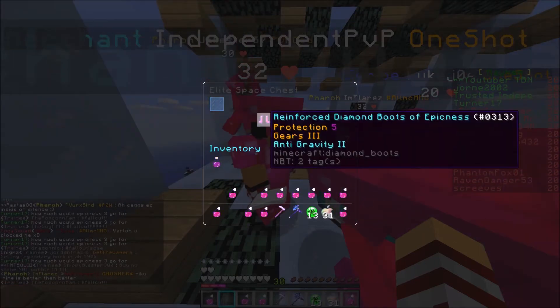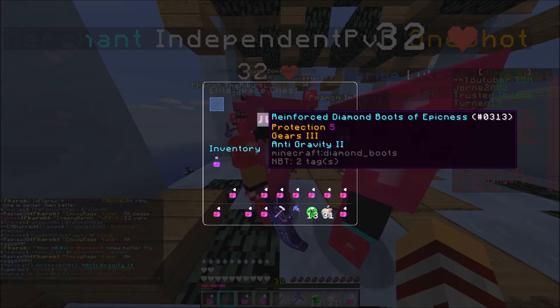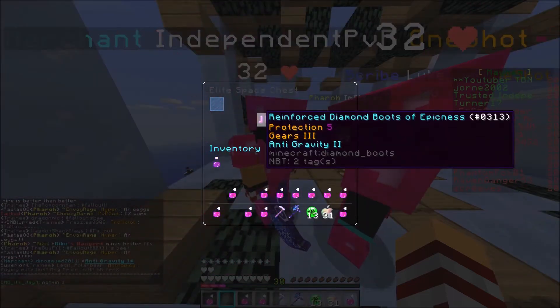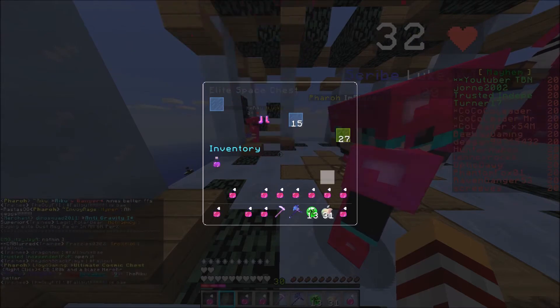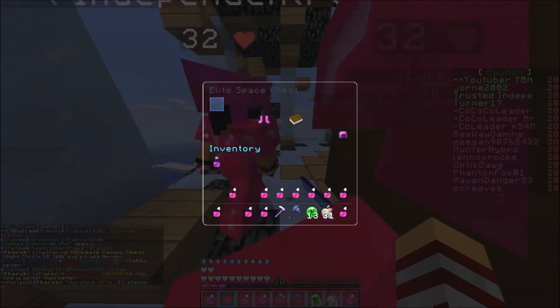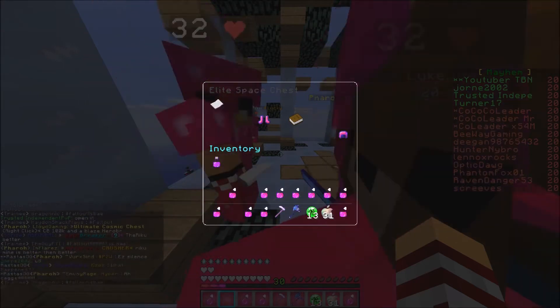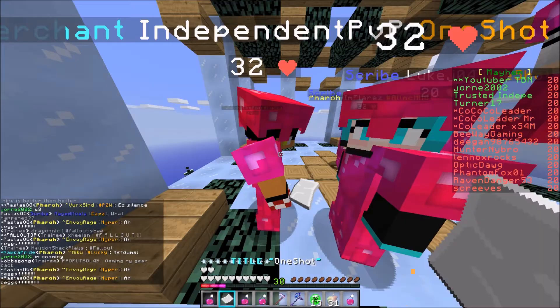We get simple loot: three anti-gravity, two protection five — though it might be a glitch, it probably just shows as protection five but is actually protection three. Unique loot: a helmet, pretty bad unfortunately. Also a book and a voucher.